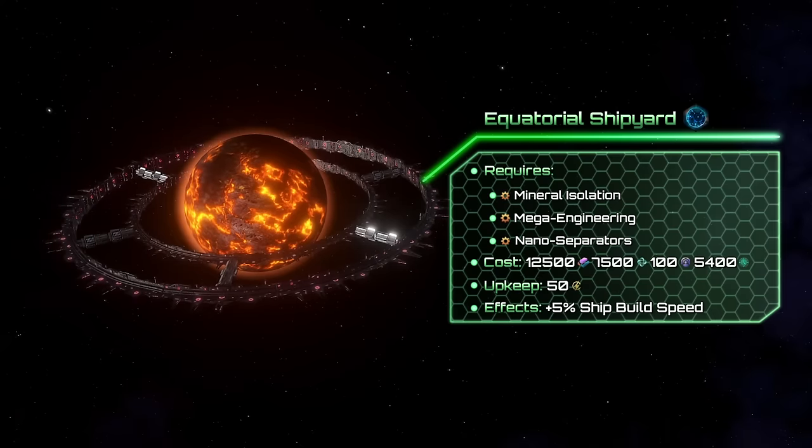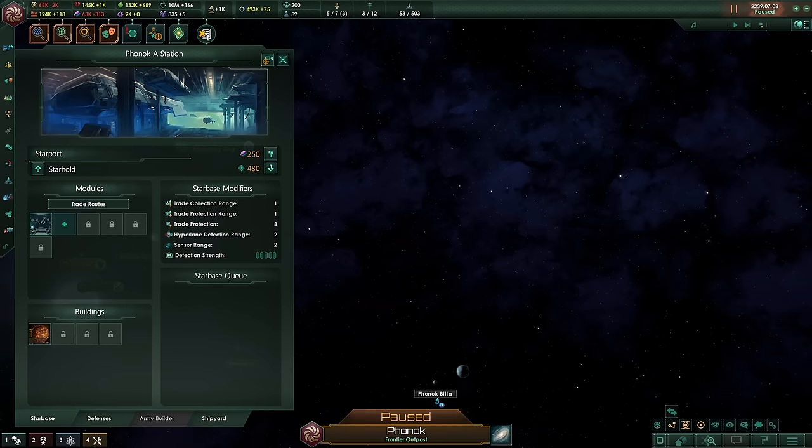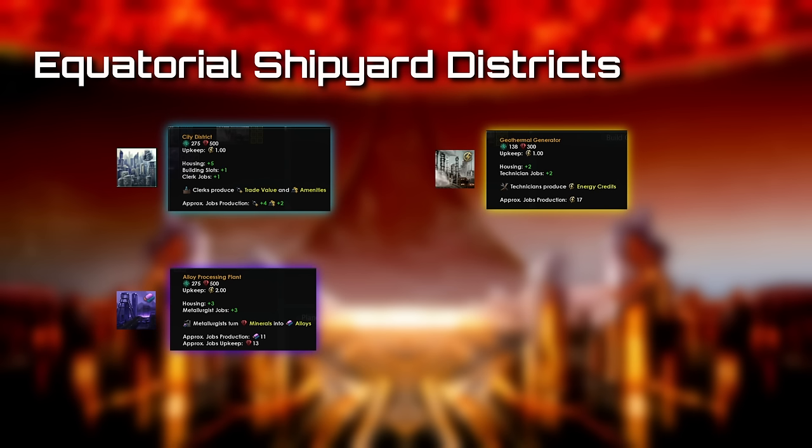Next, we have the Equatorial Shipyard, a small shipbuilding megastructure built around molten worlds without any moons. It's a relatively cheap megastructure, only requiring 20,500 alloys, 7,500 unity, and 100 influence to be built. To access the shipyards you need a separate uplink module, which adds 8 shipyard slots. The shipyard has a colonizable ring, with housing, alloy processing plant, and geothermal generator districts.